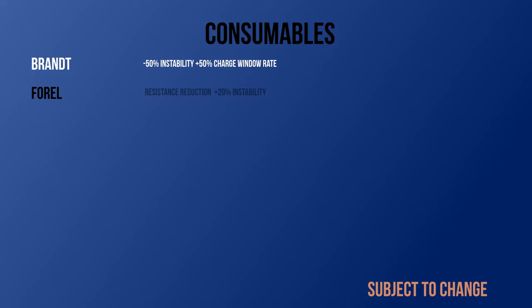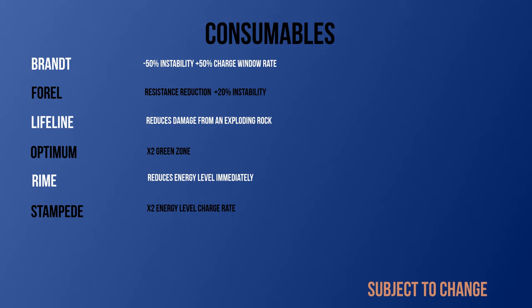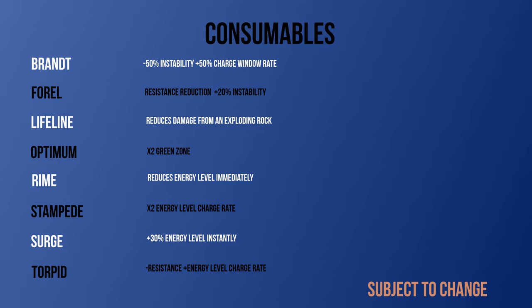The Furrow reduces the resistance of a rock, but at an expense of a 20% increase in instability. Lifeline reduces the damage from an exploding rock. The Optimum doubles the green zone — good for rocks that have small green zones. Rime reduces the rock's energy level immediately. The Stampede doubles the speed at which the rock's energy level increases. The Surge instantly increases the rock's energy level by 30%. The Torpid significantly reduces the rock's resistance, but at a cost of reducing the charge rate of the rock's energy level by half.